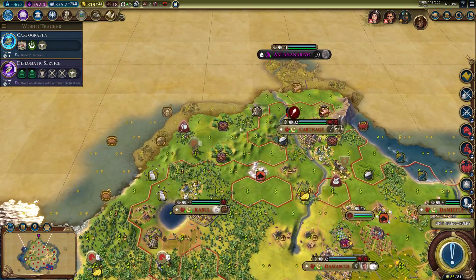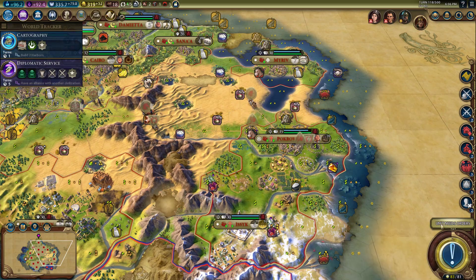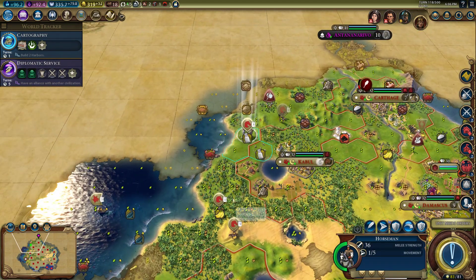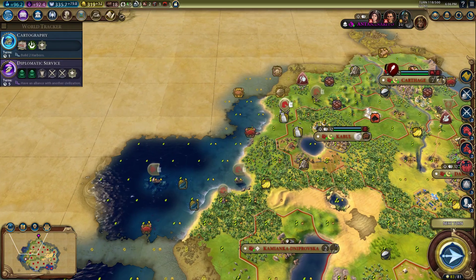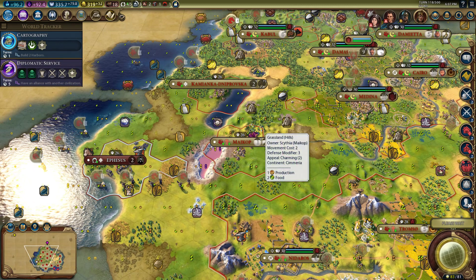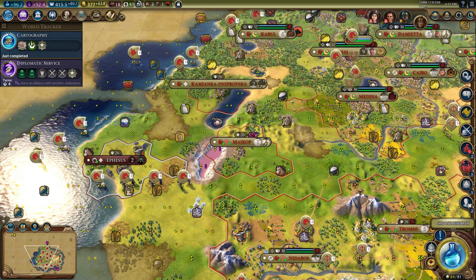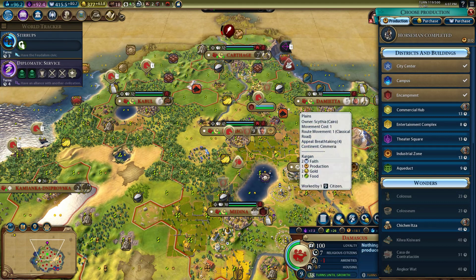So yeah, we've got our horsemen checking this out up here — he will inform us if anything needs to change in that area. We're going to finish cartography, and then I think we're going to pick up stirrups. Put you guys out in the water close to it, put your fishing boat on. Stirrups is in three turns — that'll help us out. After stirrups, we've got to rush cavalry, I think. That's our next play — rushing cavalry.